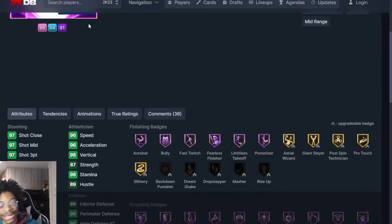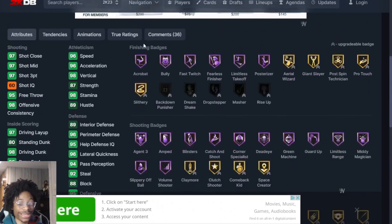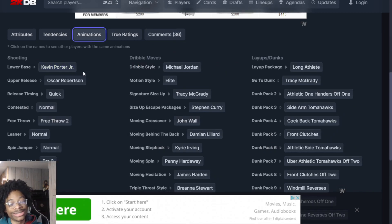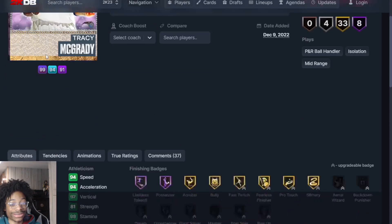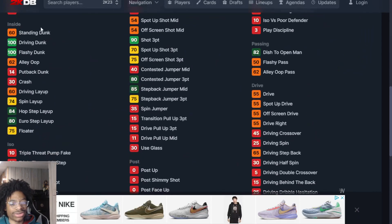At number 2 you got Tracy McGrady. That Kevin Porter jumper is amazing — 96 speed, 96 overall. T-Mac is basically a demigod in this game with Kevin Porter and Oscar's release. The fact that they gave him that cheesy release, it's probably too overpowered for this stage of My Team, but 2K just doesn't care. They did update his driving dunk tendencies too — it's just endgame.